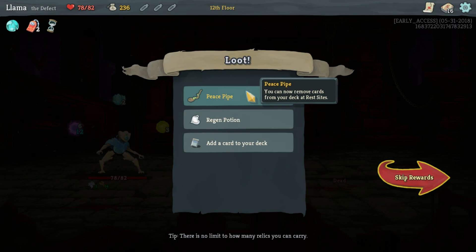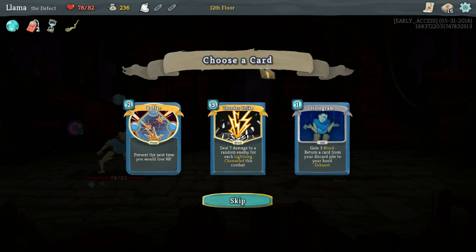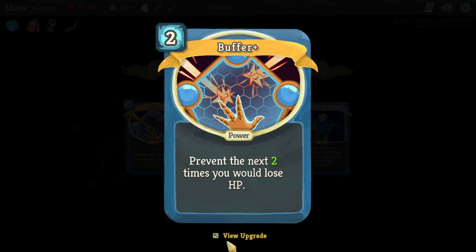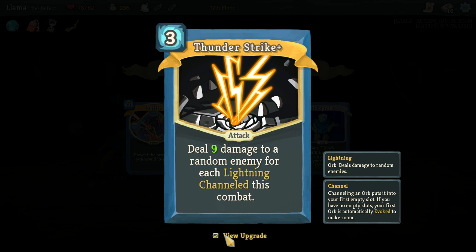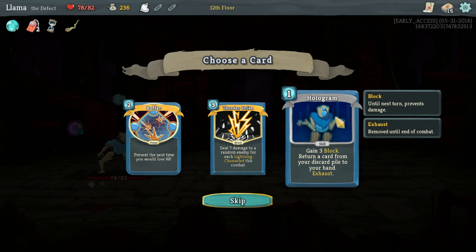He's doing 18 again to us, we can play this which invokes another one. This is going to invoke three, which is going to do some insane damage. We are going to take 20 damage - not much I can do about that, take 18 damage. We almost got him without taking any damage there. Peace pipe - can remove cards at rest sites, not something I'm really a big fan of. I'm really going to try not to take cards I don't need. Prevent the next time you lose HP - that's two times, it costs two so it's expensive.